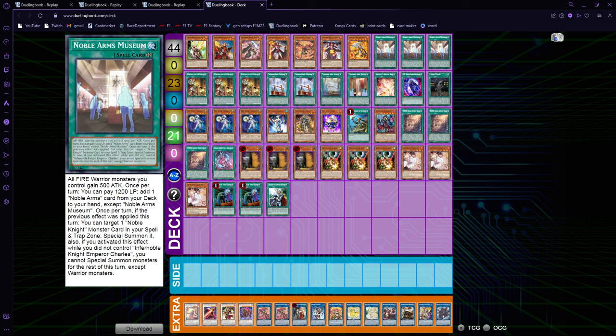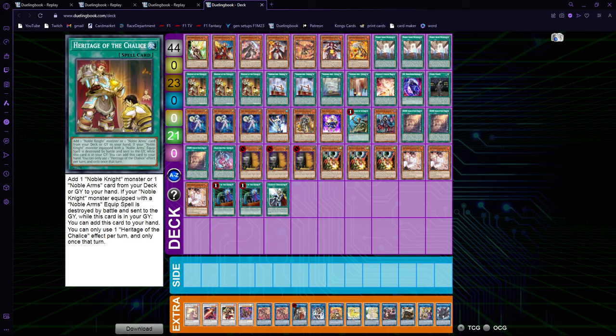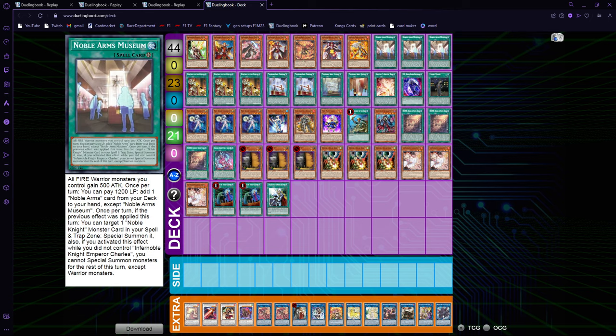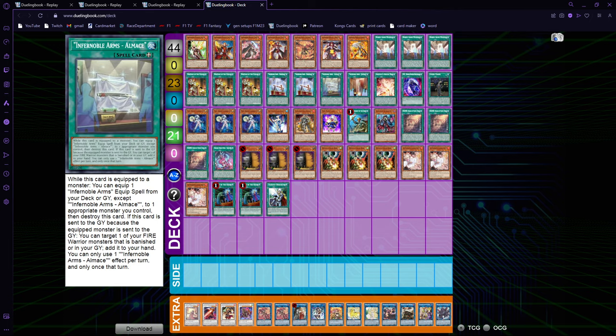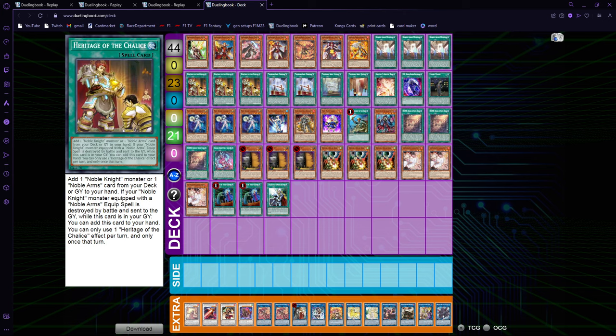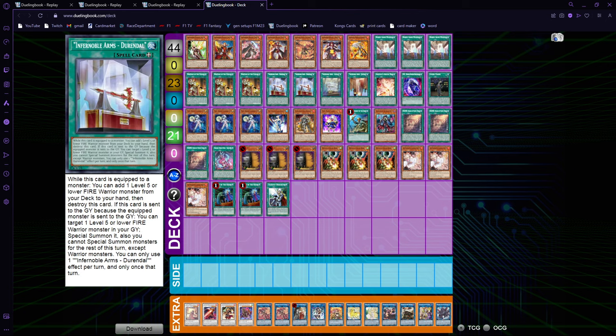Triple Heritage, because it searches basically everything — every Infernoble monster, the Museum, and the Infernoble equip spells. It also adds from the graveyard, so it's really good for recycling resources.